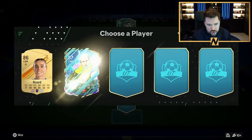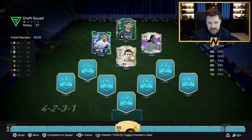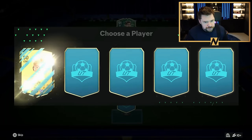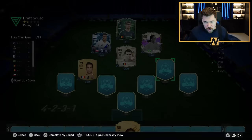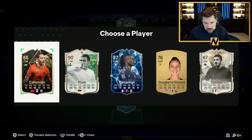Trickster Plus on Ronaldinho too. We'll take Haji in Centre Attacking Midfield. Not a bad little start, but of course... it is the Galasso cards that I want.